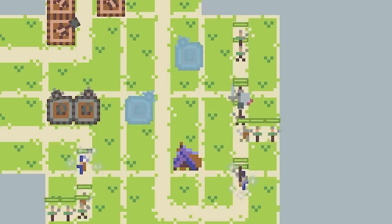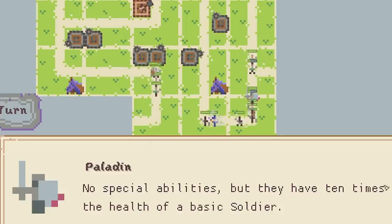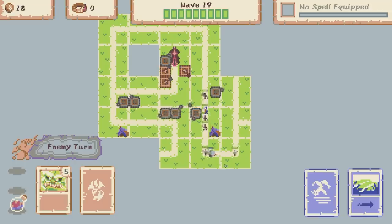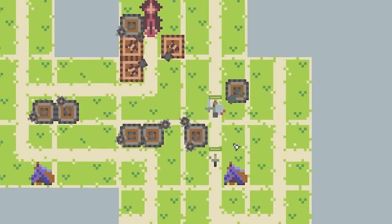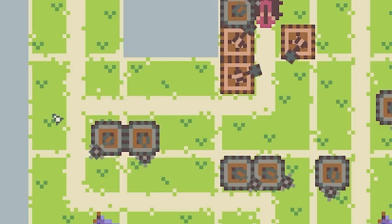Oh look, a paladin! No special abilities but they have 10 times the health of a basic soldier. We want to try and get rid of him if we can. I feel like our towers are pretty powerful. When they get frozen though that is not ideal. He took some hits but he's just about to go down. Come on. There we go.